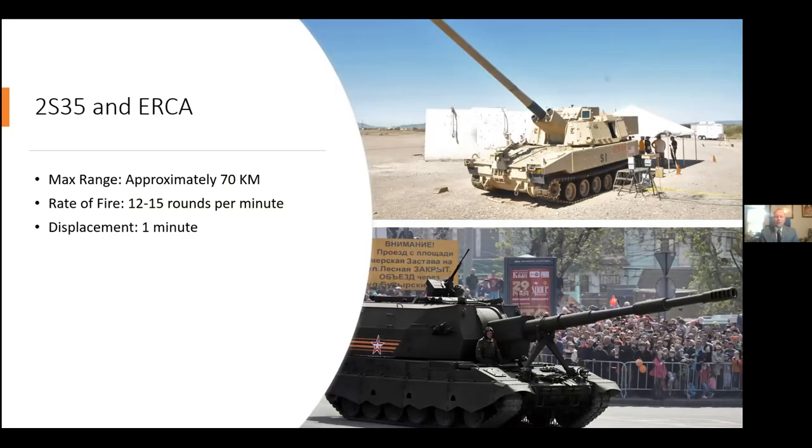The next generation systems — the 2S35 and the U.S. Extended Range Cannon Artillery (ERCA) — represent a substantial change. In December, the ERCA successfully hit a target at 70 kilometers, which is the planned maximum range for both systems. They'll have a rate of fire of 12 to 15 rounds per minute, while still displacing in one minute. This dramatically changes the counter-fire environment.